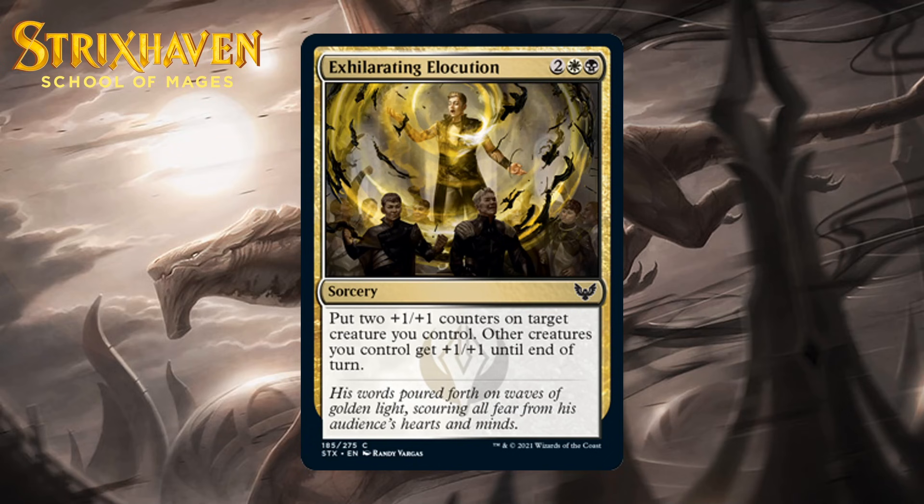Next up, it's Exhilarating Elocution, which for two generic, a white and a black is a common sorcery. Put two +1/+1 counters on target creature you control, and other creatures you control get +1/+1 until end of turn. This is a pretty nice boost to one creature — it'll be +3/+3 total to one of them — and the rest of the board gets a temporary pump. This can enable a pretty nice attack, but it really needs a significant board state to ever be worthwhile. It's a little too situational to be anything special — I'm giving it a C.